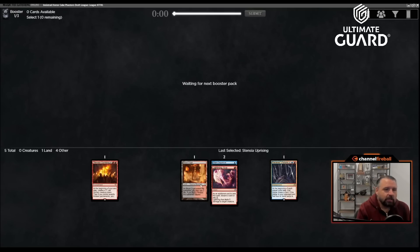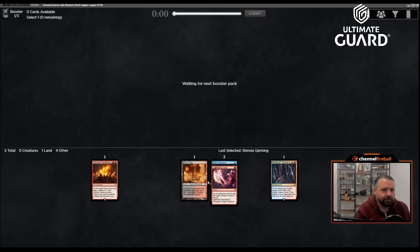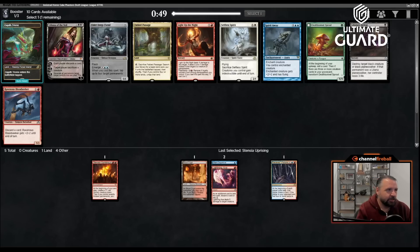Stensia Uprising is going to be a pretty solid defensive card that can also finish the opponent off. We'll see if the blue-red stuff is open — I haven't drafted this cube before so I don't know exactly what's in it. We've got the start of a Grixis spells deck, though more likely red-blue. Most of our cards interact favorably against people playing four and five mana creatures, which are a lot of the cards in this cube.